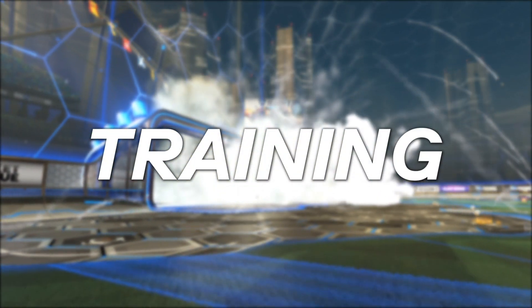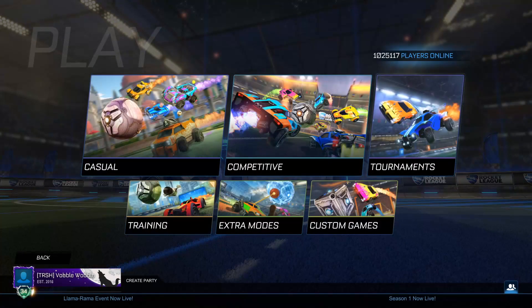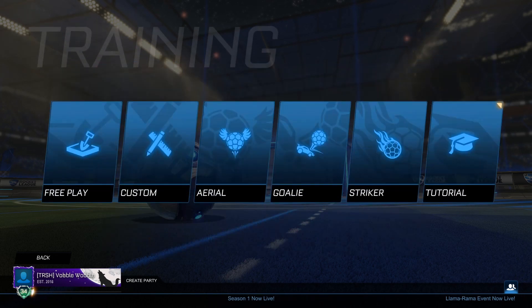That's pretty much it for the options right before you even get into free play or a game — change all those settings first. Once that's done, I suggest you don't go into casual immediately. Go into training first. Make sure to do the tutorial if you haven't already — I know tutorials are kind of annoying but it's definitely worth doing. After that, do the striker, goalie, and aerial training. You don't have to do the advanced tutorials for those, but make sure you do them just so you get an idea of how the game feels.